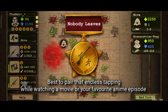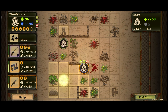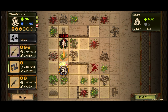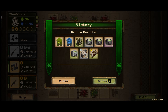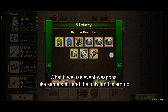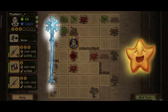That endless tapping while watching a movie or your favorite anime episode — this is the maximum experience that I can get. However, this is me using weapons with durability. What if we use event weapons like the Santa Staff where the only limit is ammo? I bet we can go even higher. Let me know in the comments section, guys, and as always, thanks for watching.